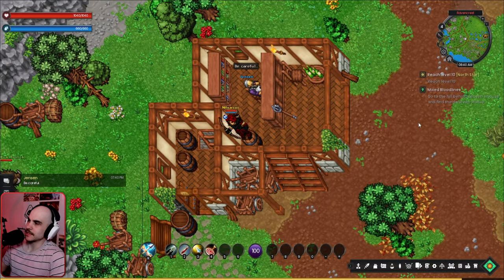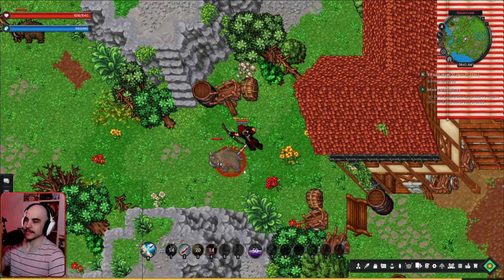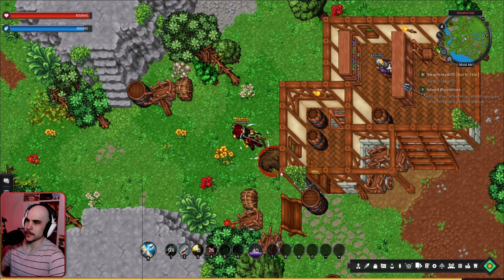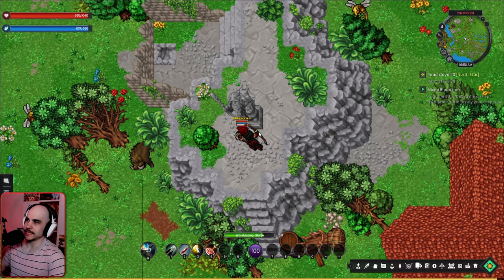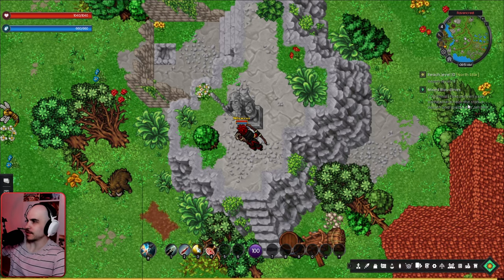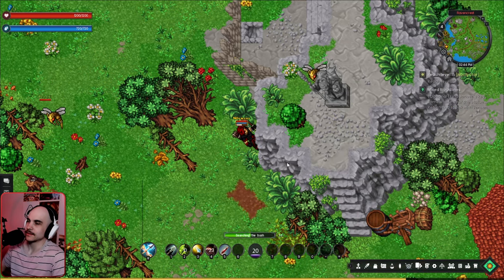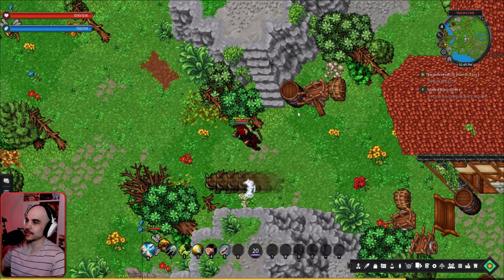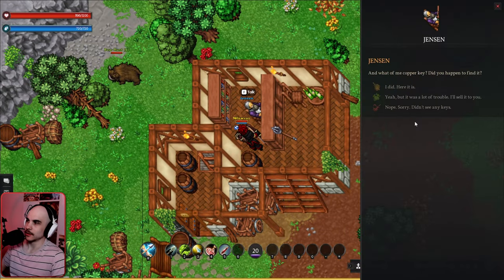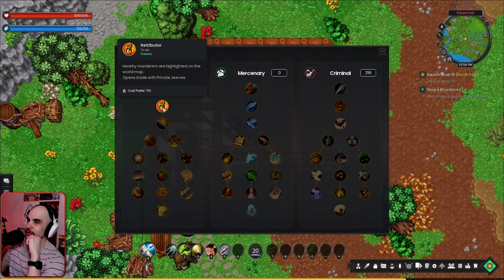We go to kill a dwarven statue behind Jensen's house. Everything aggros in this game — we love that skill. There's a cool dash involved in the fight. The optional objective is to find Jensen's key somewhere near the statue and return it to him. We search the bush and surrounding area but don't find any key. We consider checking out the Order alignment tree, which highlights nearby murderers on the world map.